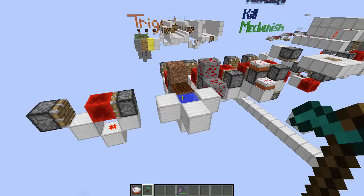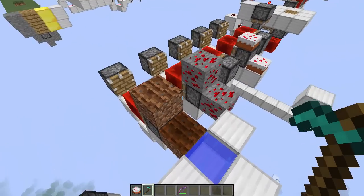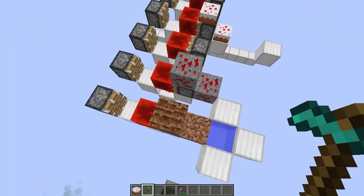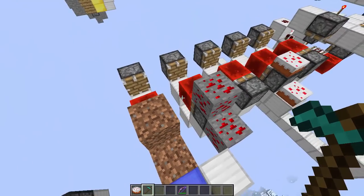Let's take a look at some of the things that can trigger block update detectors. When you till dirt, you can trigger redstone. Also, when you untill dirt. So just by having a player stand or jump on this tilled dirt, we can trigger a redstone trap.